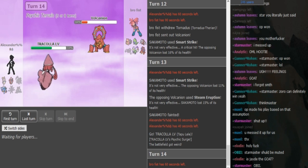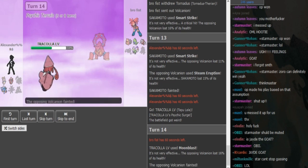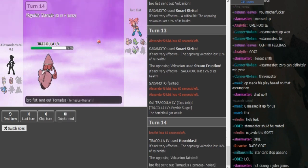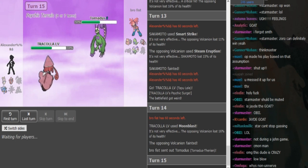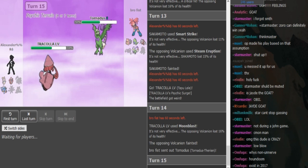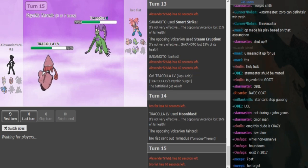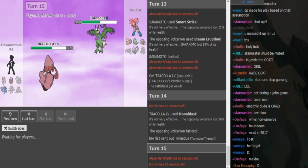He goes on AV Torn and he can knock off the Choice Specs here — that's clearly Specs Lele. You already know that from the damage it did to the Drill area from the Moonblast, and also because this team was known and Alex just changed up some of the mons.